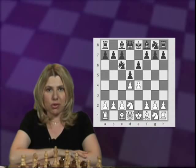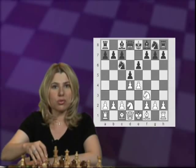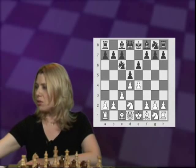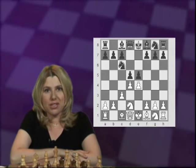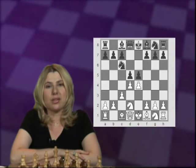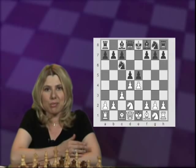Now Black attacks the pawn on d4 immediately. White has two ways to try to protect the pawn, either by playing c3, which we'll look at first, or the better move, knight to f3. After c3, Black has a little bit of a surprising move: e5, just like when we saw in part 1 in the two d3 rare variations. Black had a similar idea, wasting a move, moving that e-pawn a second time.